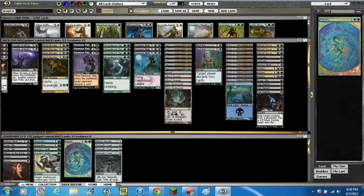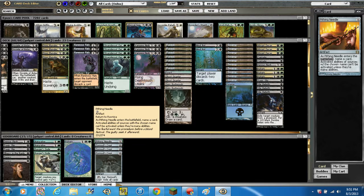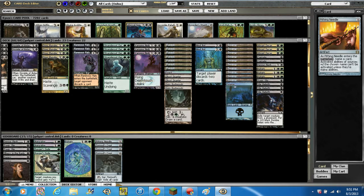We're also running one more Putrefy in the sideboard and 1 Pithing Needle. Pithing Needle does work against planeswalkers — it's an artifact where, when it enters the battlefield, you name a card and activated abilities of cards with that chosen name can't be activated unless they're mana abilities. For example, Deathrite Shaman will still work for the tap ability, but the life gain and life loss abilities will not. Extremely good to use against planeswalkers.